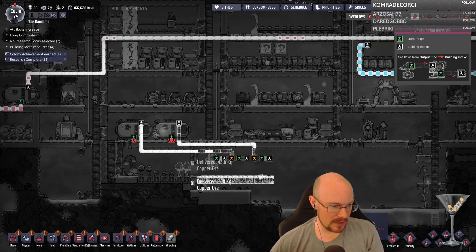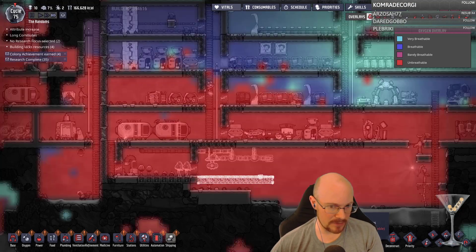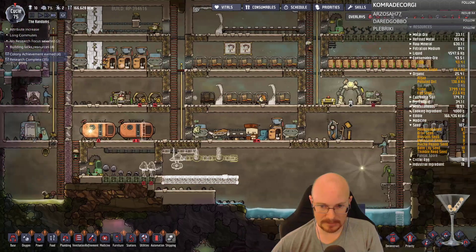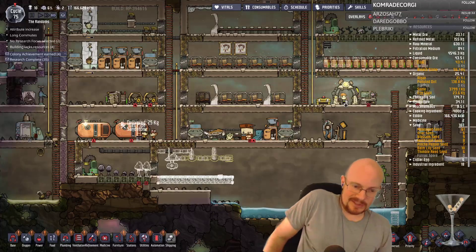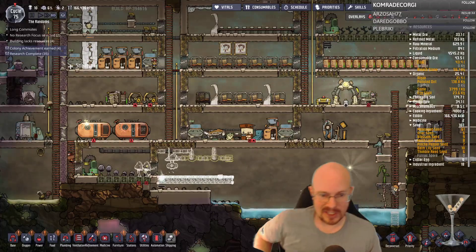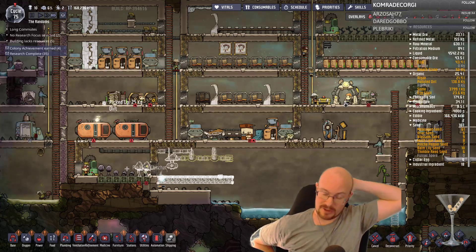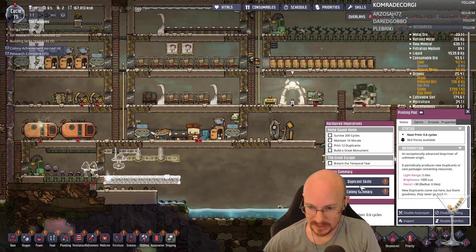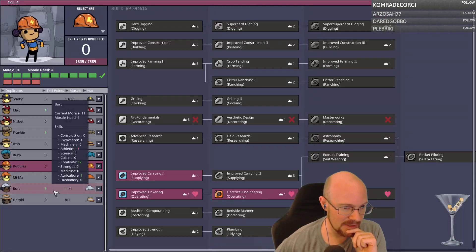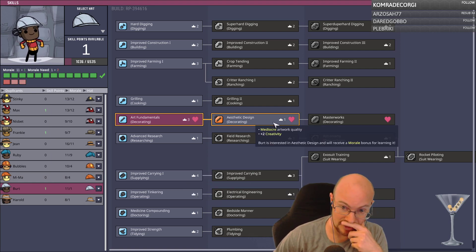Yeah there are so many different ideas of what are good things to use, what are efficient or not. I do not like terrariums — I used them on my first run and did not like them, they didn't feel efficient. I don't know why Meemaw is not using the brain scrubber thing — I just don't know why she's not doing it.